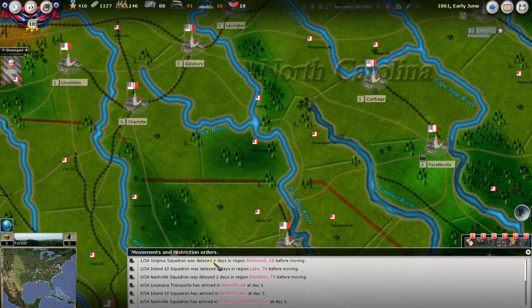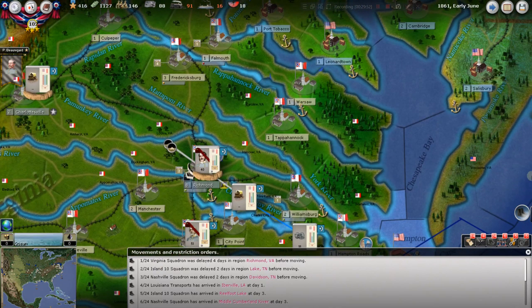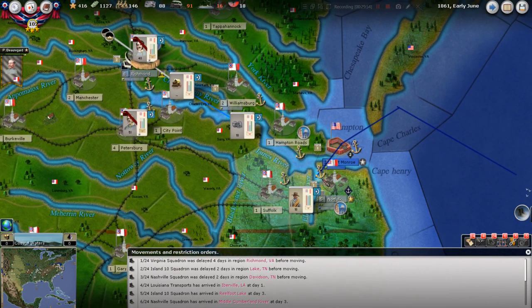Movement and restriction orders — the Virginia Squadron was delayed. The reason this happens is some kind of command problem. When we brought those three naval assets to meet up with our admiral, it didn't even have a commander, so the game is saying there was a mix-up in orders — they just didn't get started when they should because of poor command. They were delayed four days before getting going, but they did get down to Norfolk.